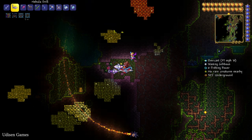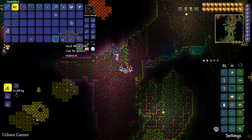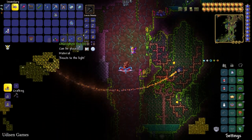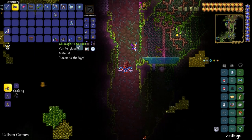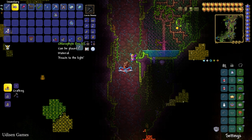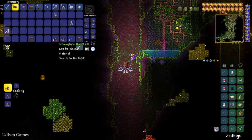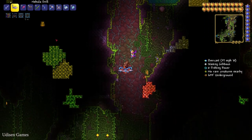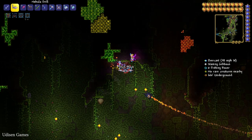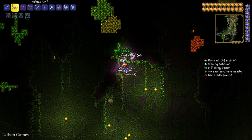Look at this — two pieces of Chlorophyte. Chlorophyte converts and spreads onto nearby mud blocks, usually near grass blocks with jungle grass seeds. This is very important. Also, Chlorophyte usually stops spawning if there is already a large amount nearby — this system prevents creating too-large veins.